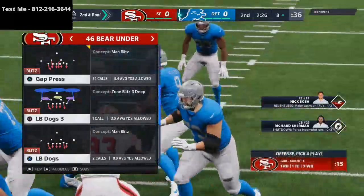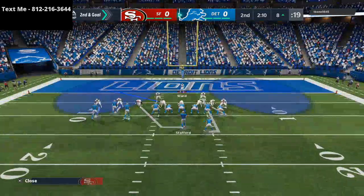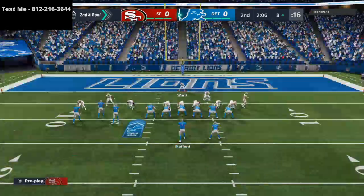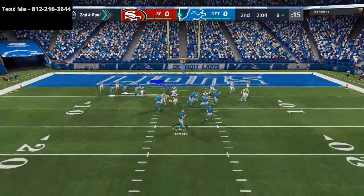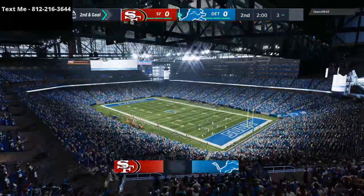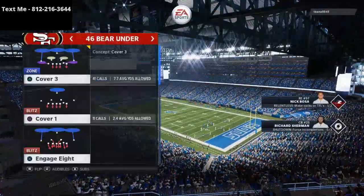That was a good gap shoot right there by Jimmy Ward. Counter runs are really, really powerful, but you are a little bit exposed if you run the counter — because if the defense shoots you, you're kind of in trouble. A little slip screen — we brought the coverage out there and he's still going to get the ball to him. This is going to be kind of a grinded-out game, I can already feel it.